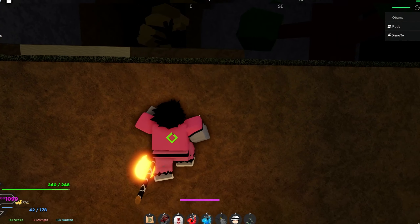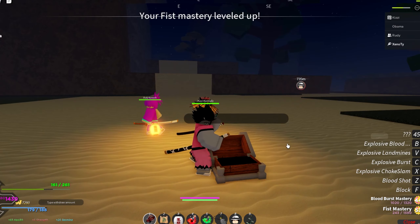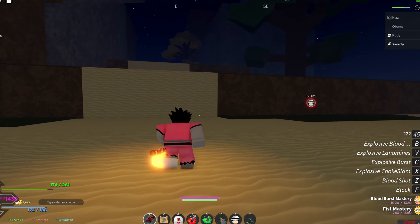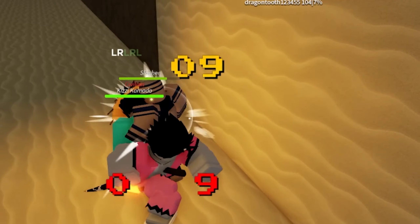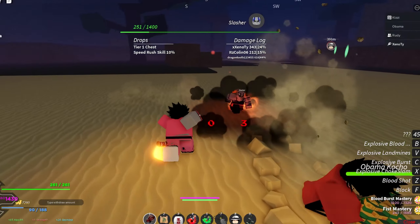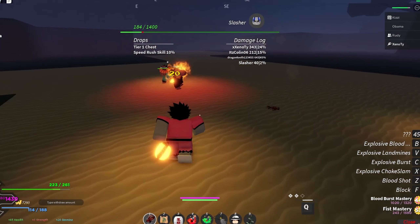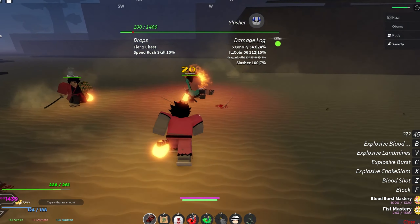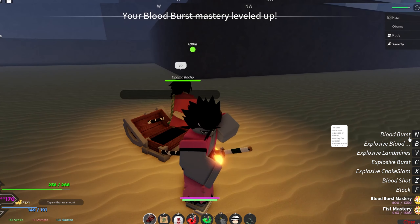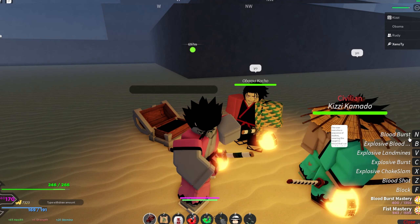Last move — we're at level 44. I want y'all to watch this combo right here — really watch. And he killed him. But we got all the moves! The last move is Blood Burst: the user executes sequences of dashes, covering the target in blood.